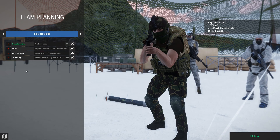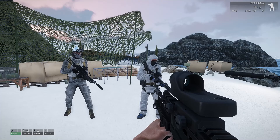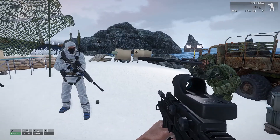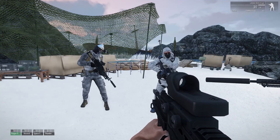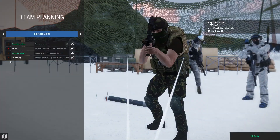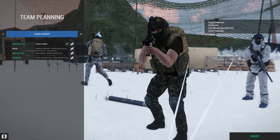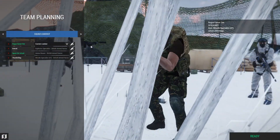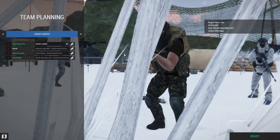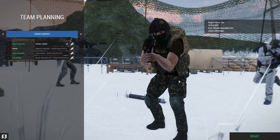Come on guys, let's get this going. How do I ready up again? You go into team planning and hit ready. It turns green! Oh, look at the PUBG helmet.